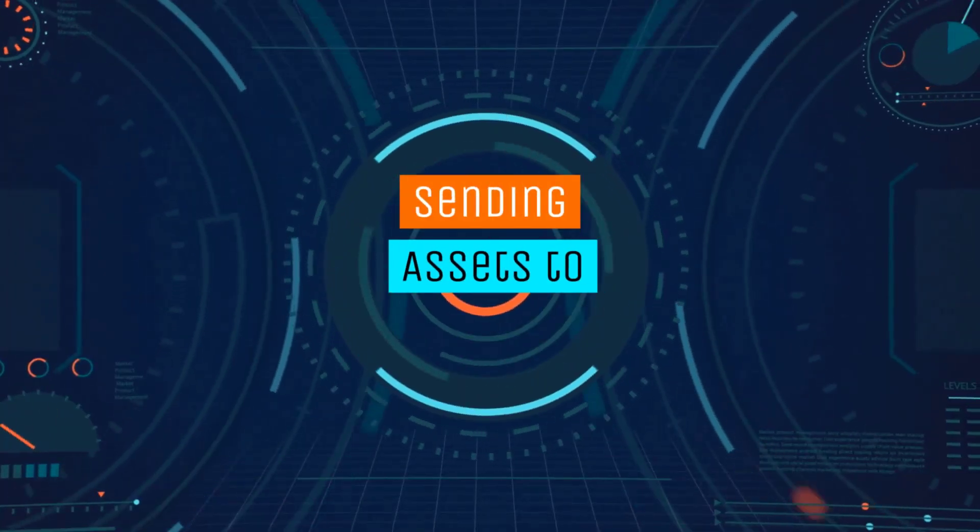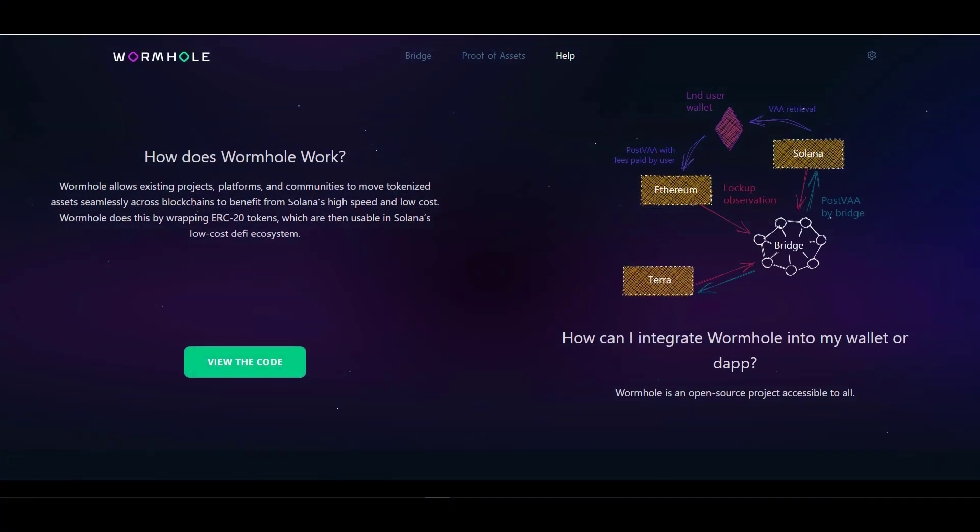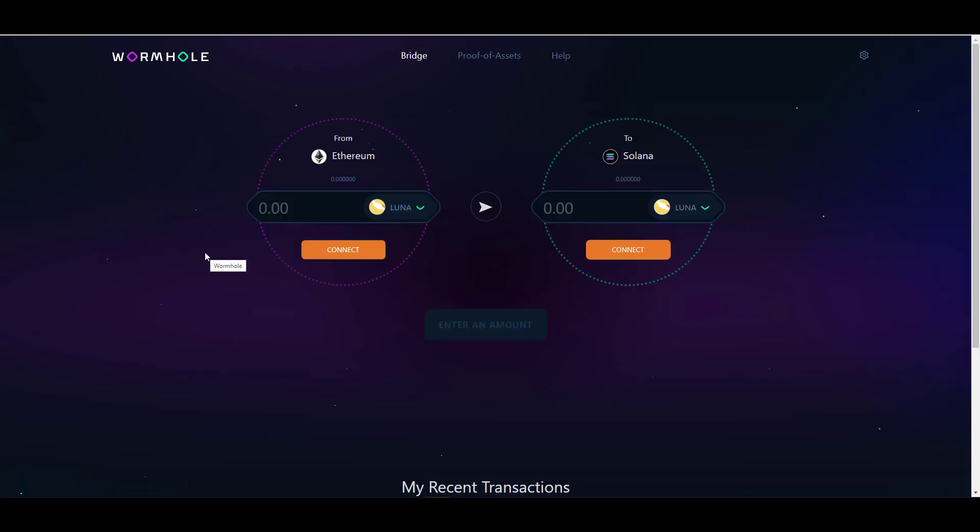Once you've created a wallet, you'll need to fund it with some SOL tokens from an exchange and send them to your Phantom wallet, because every transaction on Solana requires you to pay fees in SOL. This is important: before you send any assets from Terra or Ethereum over to Solana, make sure you already have some SOL in your wallet so you have enough gas to send those tokens back to the original network if needed.